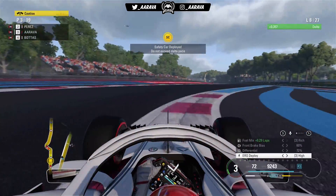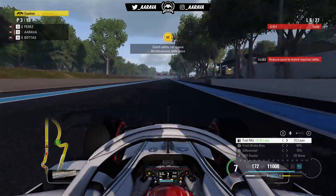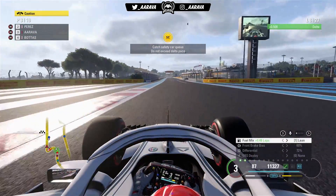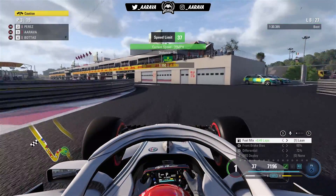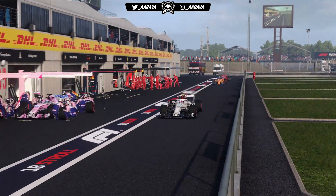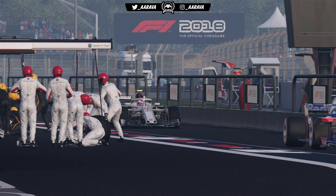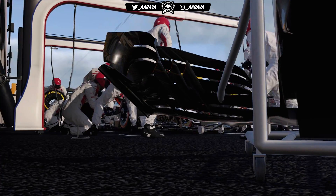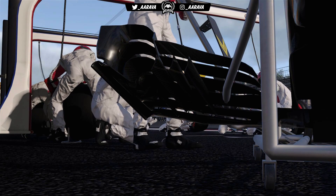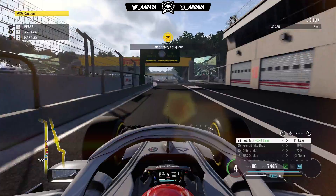Moving on to lap number 8, the safety car is called out and we're in P3. This could work out very well for us — this is maybe three laps earlier than I wanted to pit for my Soft tyres, but it's still not horrendous because Softs are very durable. So we are going to come in under the safety car and get a free pit stop effectively. This is really going to play into our hands because everyone is going to bunch up and they'll all have to make another pit stop.